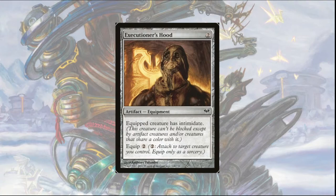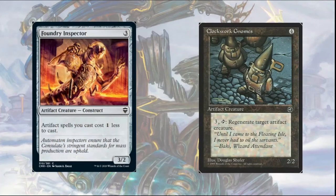In terms of other creatures to include in this deck, the must-includes are Foundry Inspector and Clockwork Gnomes. Foundry Inspector costs three colorless and is a 3/2 construct that says artifact spells you cast cost one less to cast. With Foundry Inspector on the board, all artifact spells now have a reduced casting cost, allowing you to completely empty your hand to make Patchwork Automaton massive.